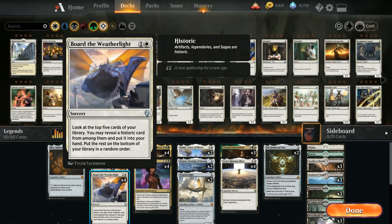Board of Weatherlight lets us look at the top five cards of our library. We can reveal a historic card from among those and put it into our hand. Historic cards include artifacts, legendaries — both creatures and planeswalkers — and sagas. We don't have any sagas in this deck, but it helps us find Urza's Ruinous Blast, which is a legendary sorcery and also historic. The rest goes on the bottom of our library in a random order.